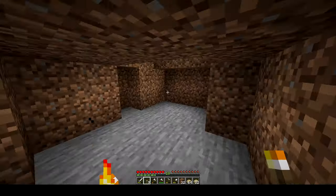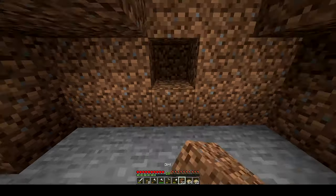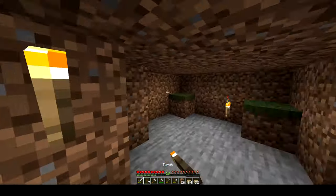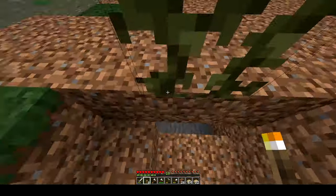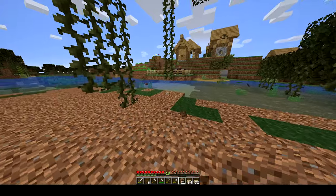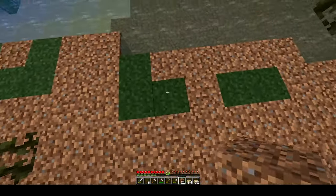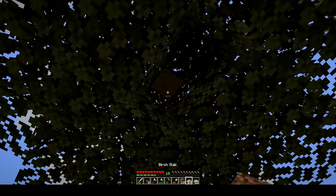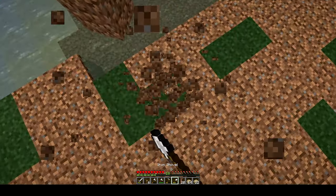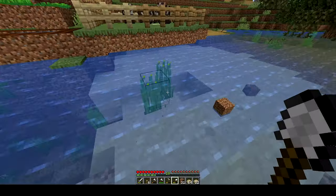We're also going to put in some torches so we do not have any mobs spawning in here. Let's just put one right here, one right there — that should be plenty. We're done with that, so we can close this up. We have now this weird looking tree in our way, so what we're going to do is get rid of this one simply because it's not going to help us out in the long term. There we go. Now we've cleared up this whole area and we can start building the bridge.